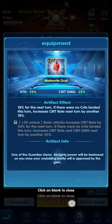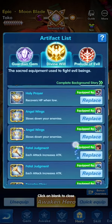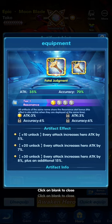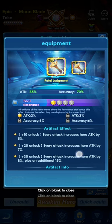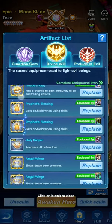Next is Divine Will and Prelude of Evil. For Divine Will, mix and match if you know what you're doing, but one good selection is Fatal Judgment — for the concept of increasing her attack by a percentage, with her attack continuing to increase every time she attacks. We know Toko does follow-up pursuit and shadow pursuit, so the more she attacks round after round the more her attack increases. Fatal Judgment is for those heavy fights where you want a good attack increase faster.